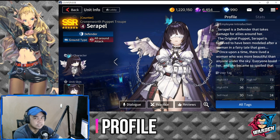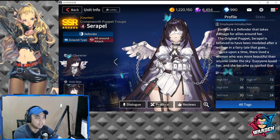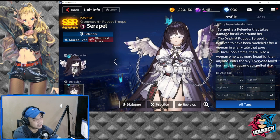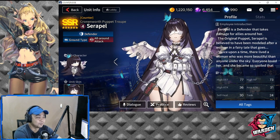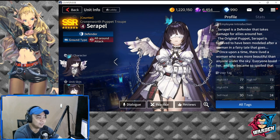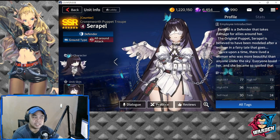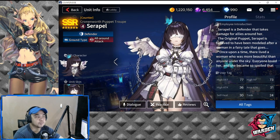Here we are at Serapel. This girl actually creeps me out with the way she's been designed — she's been chained up and in a straight jacket to boot. Cool design, a little bit creepy, but we're going straight to the issue at hand. She's actually a Counter Cronenworth Puppet Troop member.